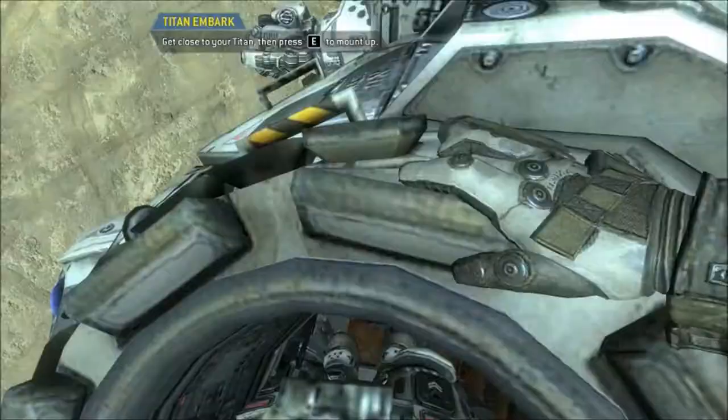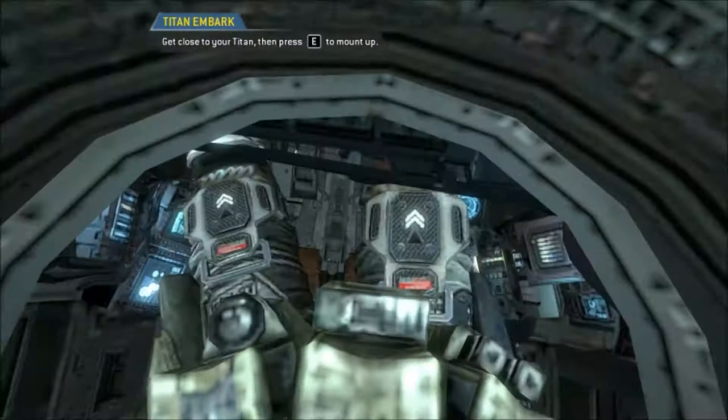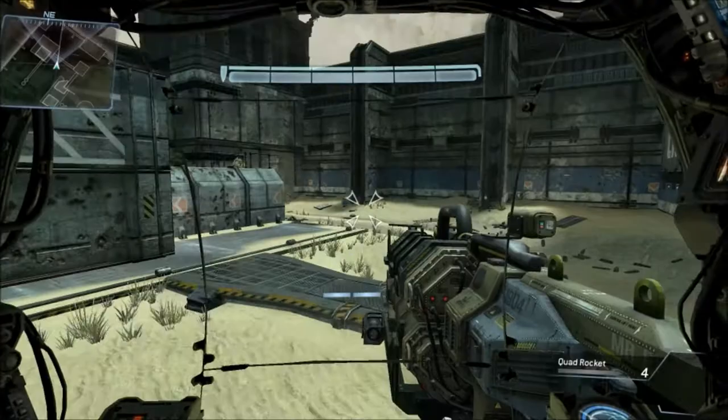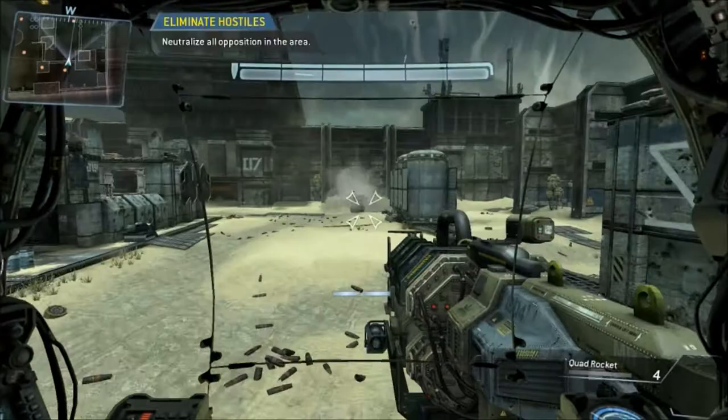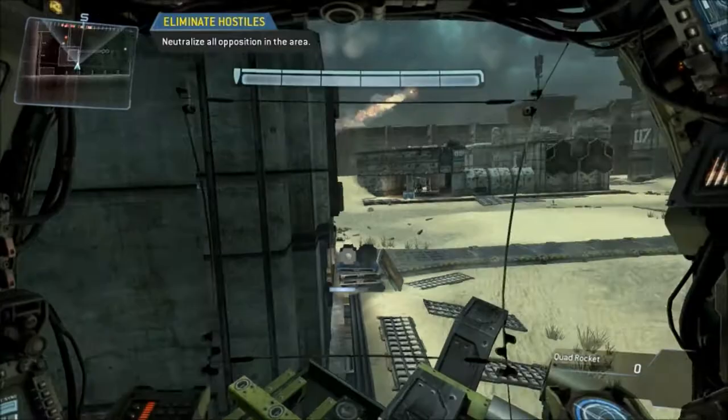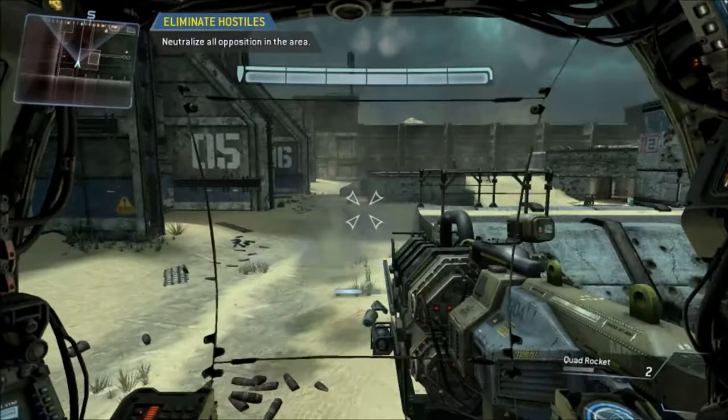I've always liked the idea of a Titan — like an AI pal you could carry around with you that was massive and could basically fight for you. And that's what it can do. The Titan is able to move around and fight for you if need be. You can get out and set it to auto-follow mode, where it will auto-follow you and engage enemies around you. That makes it slightly dumber because it's an AI intelligence rather than a human intelligence, so it isn't as fast as it could be.